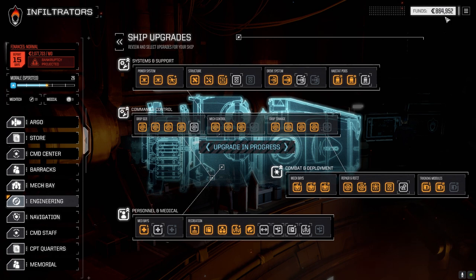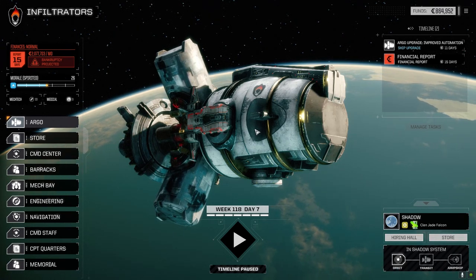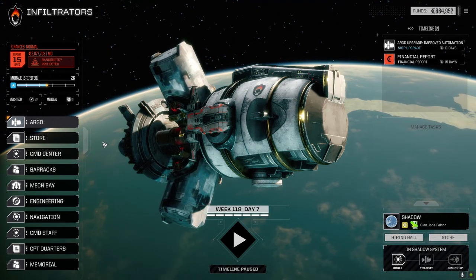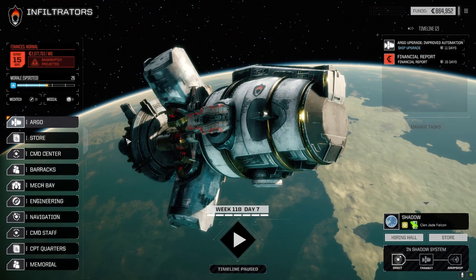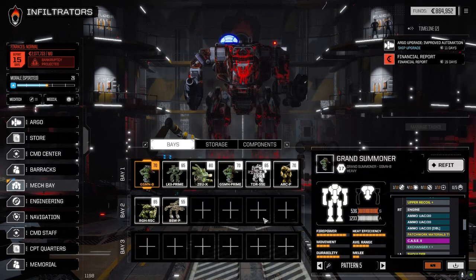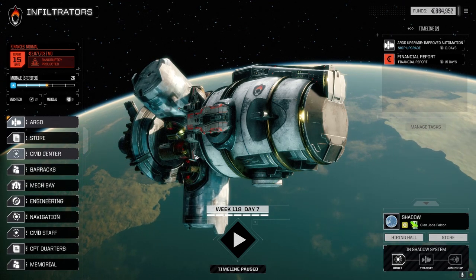Our C-bill funds are down to 864,000 - I spent a lot getting our mechs repaired. I had to sell a bunch of stuff, so the Centurion's gone and I sold the Clint mech as well. At 40 tons it just wasn't worth it. We don't have any mechs in storage with the exception of one Archer we can assemble. Today I'm going to leave the Bushwhacker out and give Goofy the Roughneck to see how it works.